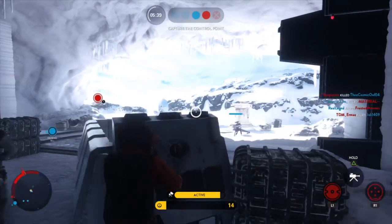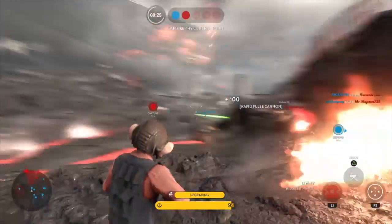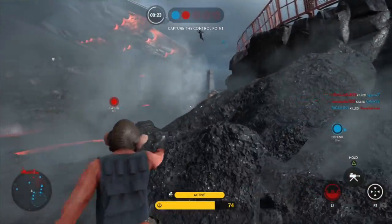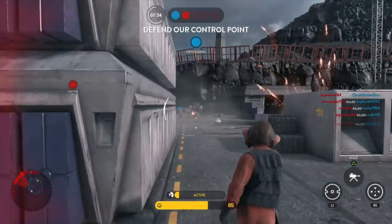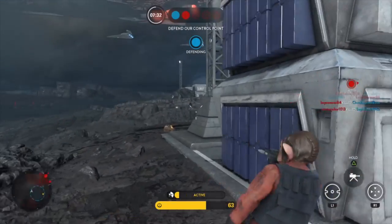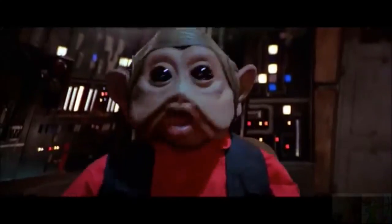The orbital strike is just a nice bonus to cover objectives or thin out some imperials. Just remember, like most of the rebel heroes, Nyan Nub doesn't do well when surrounded. Keep your distance. You can try defending yourself against hordes of stormtroopers, but most likely you'll end up looking just as pathetic as this character from the original trilogy.